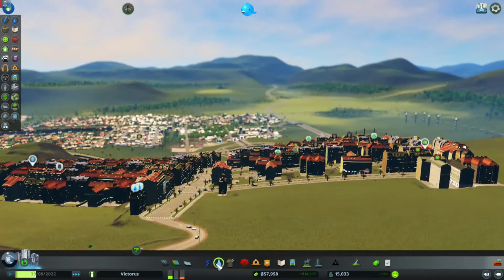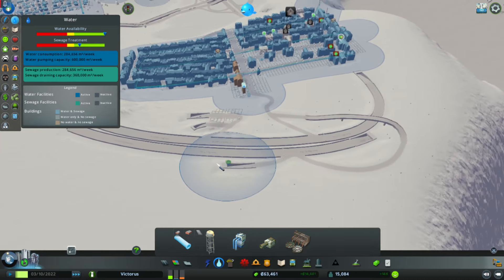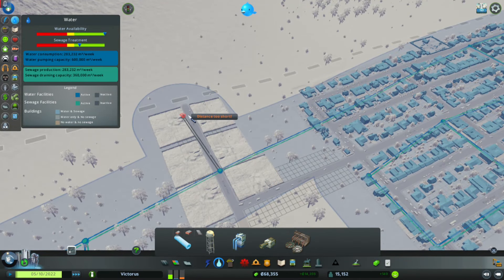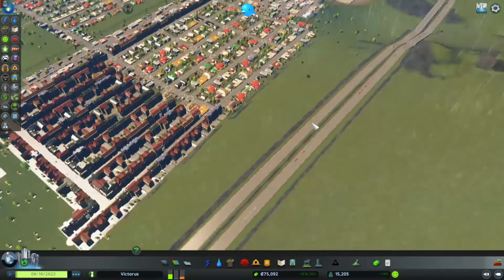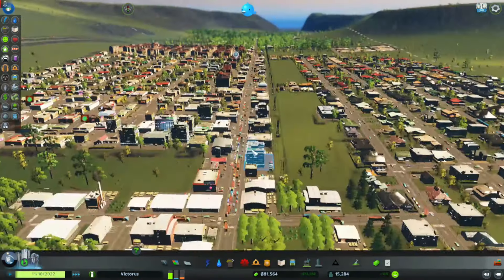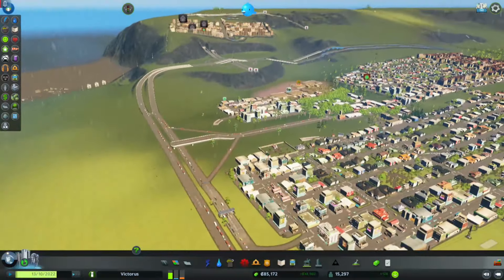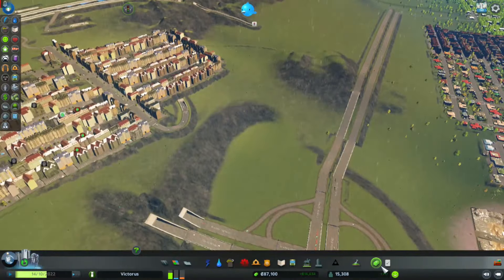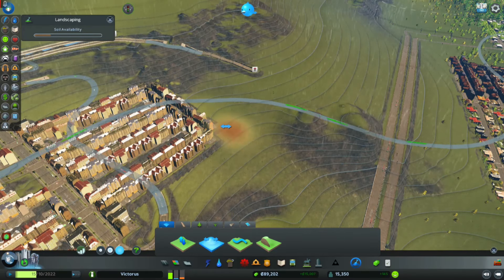Traffic seems okay through here. They don't have water but that's due to this - as long as we're producing enough that's fine. It looks like most of the trucks are using this new highway connection, which is good to see - that may have cut down on traffic a little bit. There's a huge demand for people to move into the city, so we can try to work on this. We have plenty of money to do some terrain work that might be beneficial in the long run.